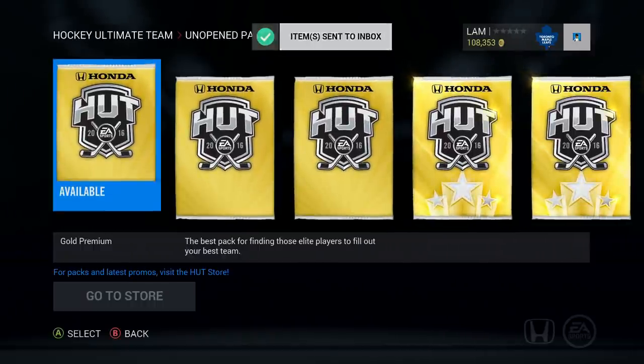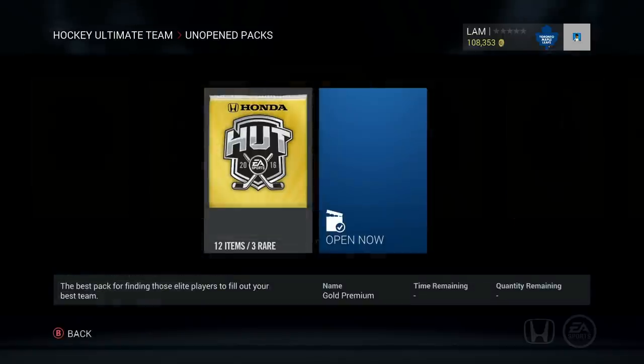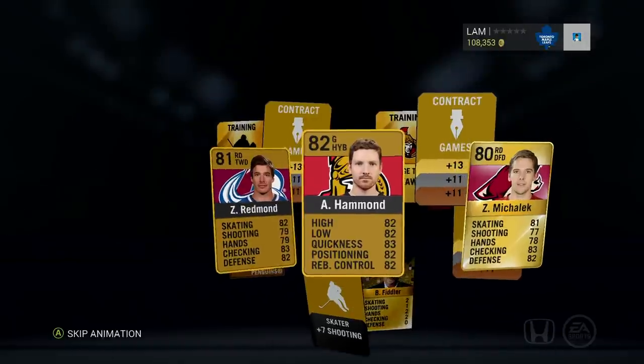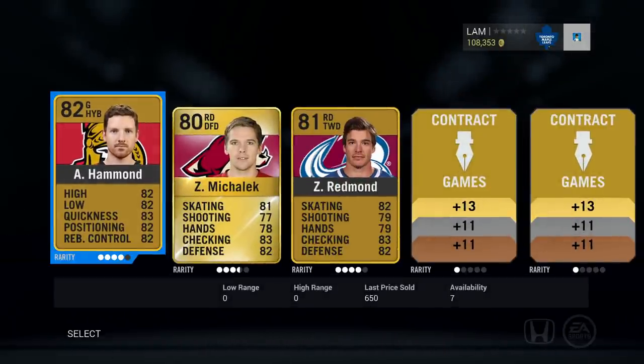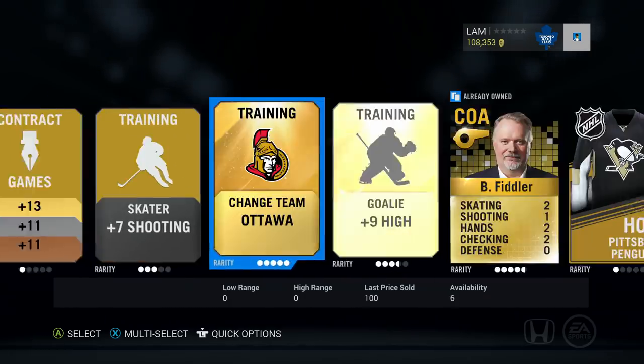I'll keep continuing with this pack opening, but I've just been really building up my coins. I sold my whole team last night and was able to gather up just about 125k to 130k. I did buy some packs with coins to see what the difference was. Let's open up this next one — McCulloch, I see Fiddler in the background again, that's like the third Fiddler in four packs. McCulloch, Redmond, Hammond — yeah, that's pretty garbage. Sending it to the collection.